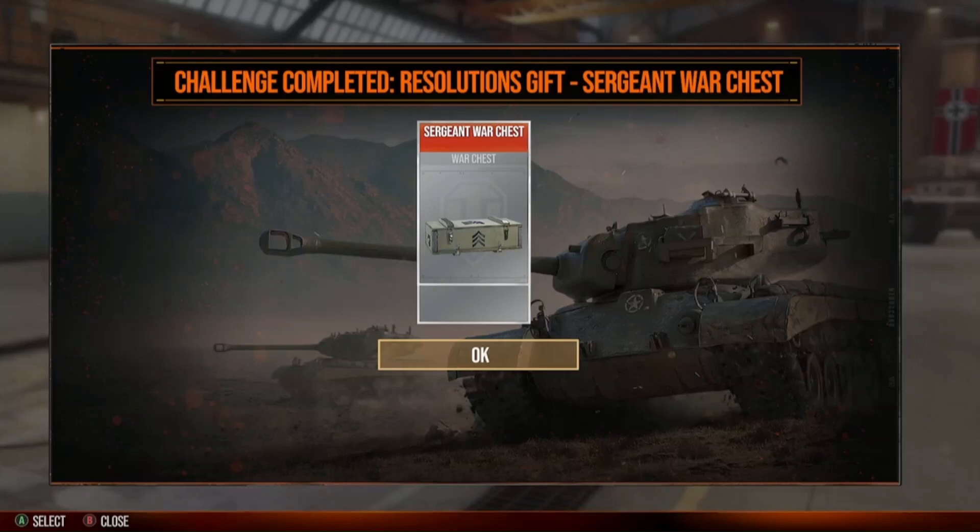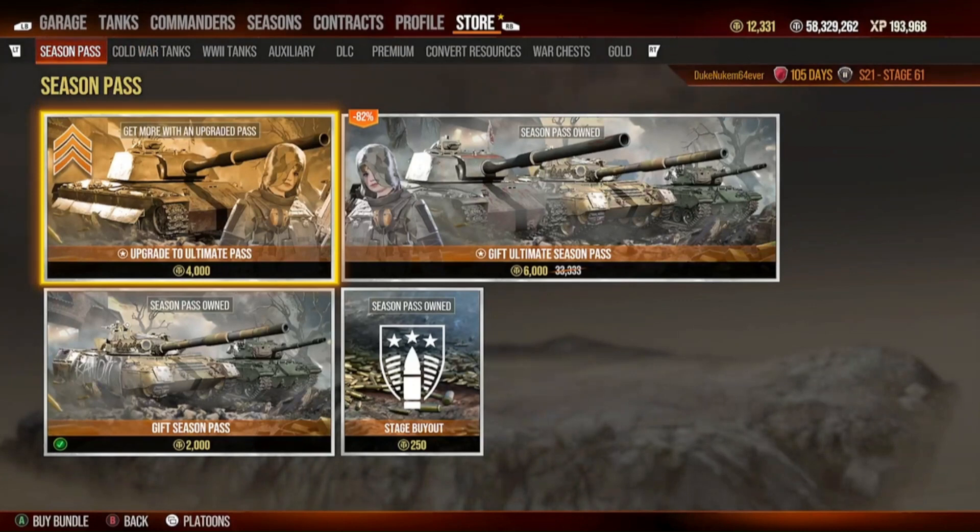As you can see here, I did my 200-plus battles to unlock the Resolutions War Chest. Now this is a Sergeant's Chest, which if you translate it back to cards would be a black card. So that was pretty cool to get from the Resolutions website. Now I'll show you an easy way to get there — on your console, you can just go to the store like this.